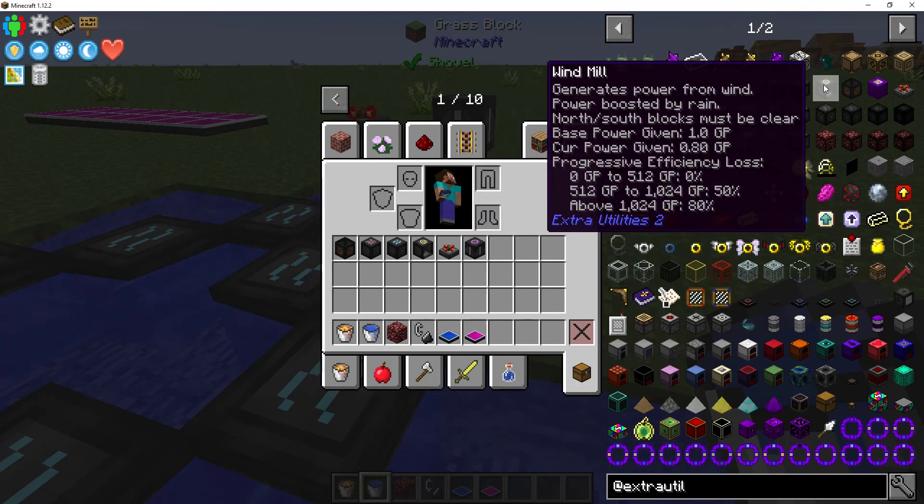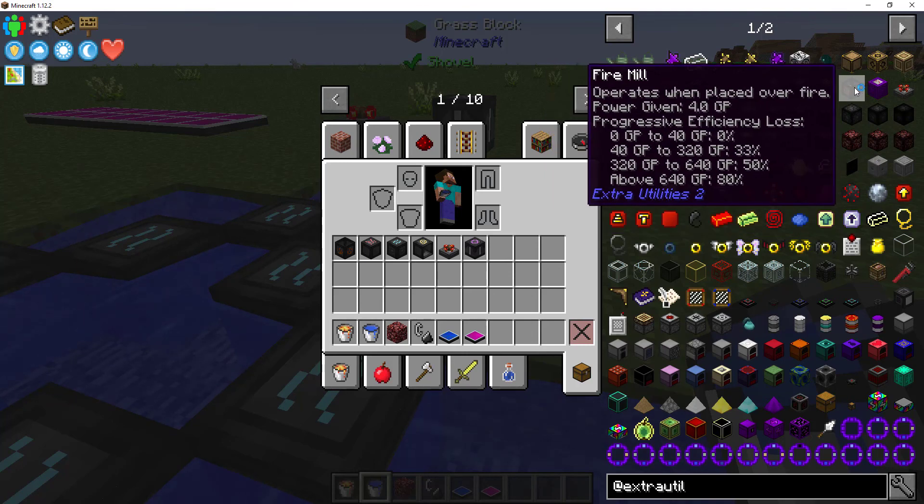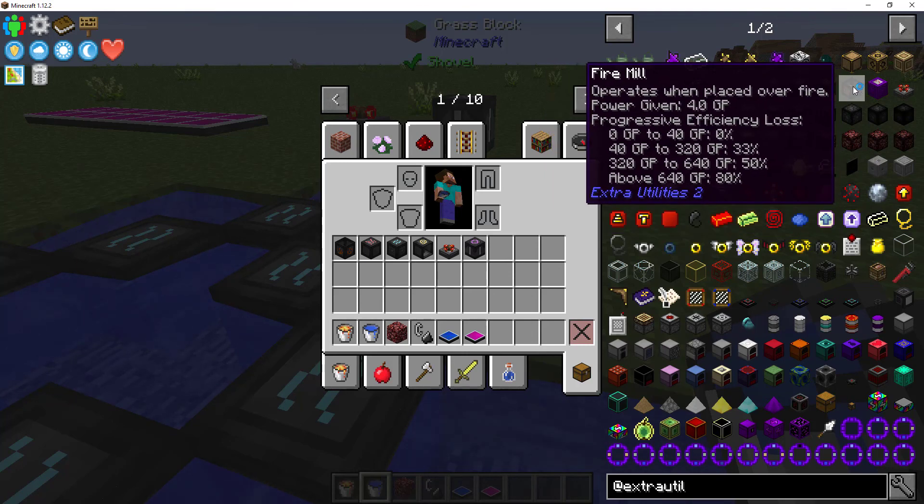Windmills are not as bad — they go up to 512 GP — but you need a whole lot of them. Plus they vary by up to one GP each, so if you have 50 of them, you're plus or minus 50 GP at any time. Fire mills: because they're so compact you'd want to use them, but unfortunately after 10 you start taking efficiency losses.